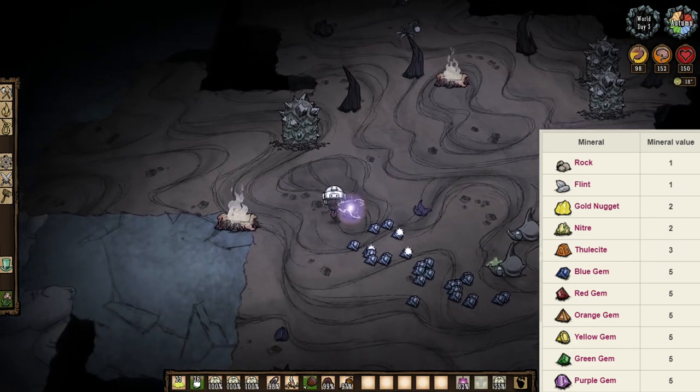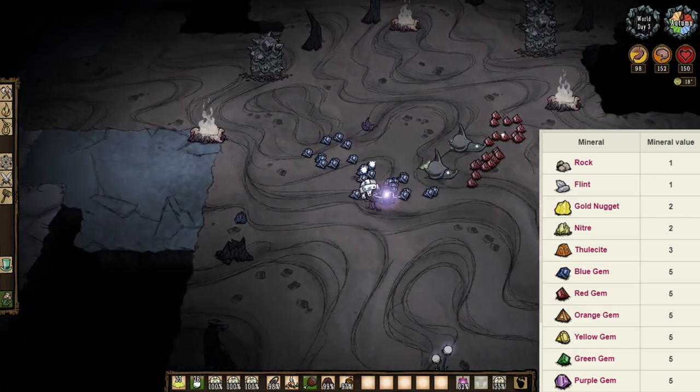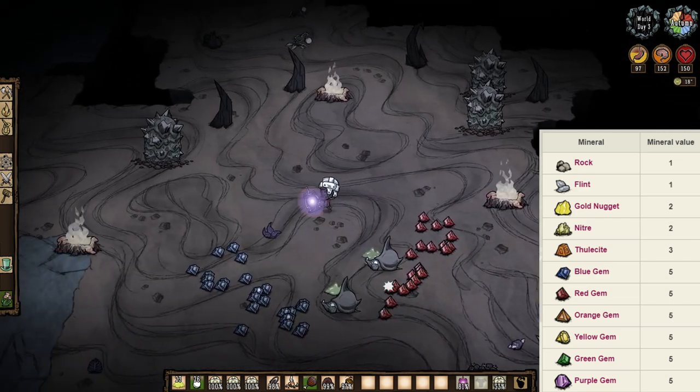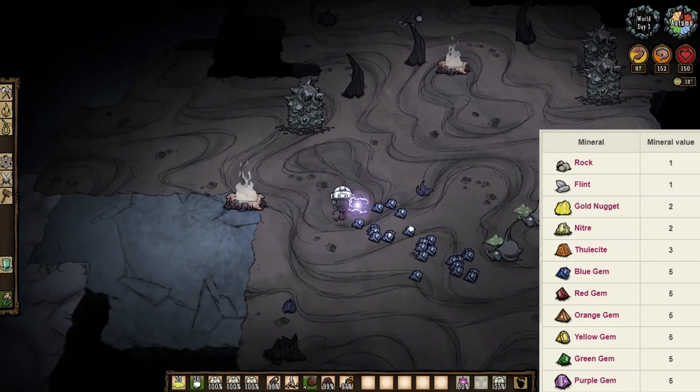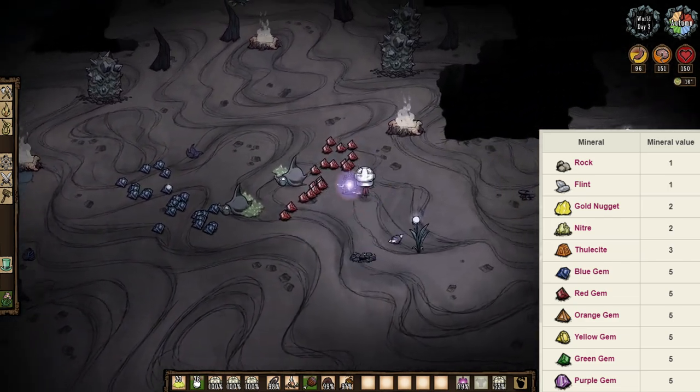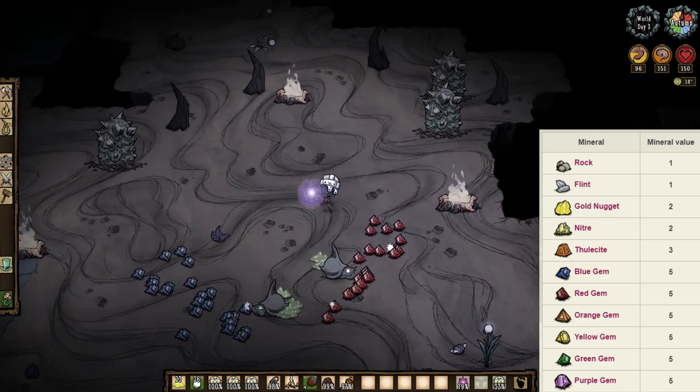Note that they will eat entire stacks of minerals at once, so you don't really have to feed them one by one — you can just drop a stack, sit back, and wait. But if something hits them while they're eating, they will drop however many minerals are left in their slimy stomachs.